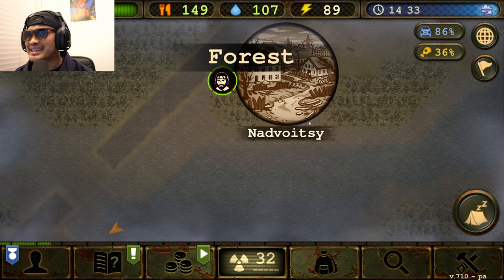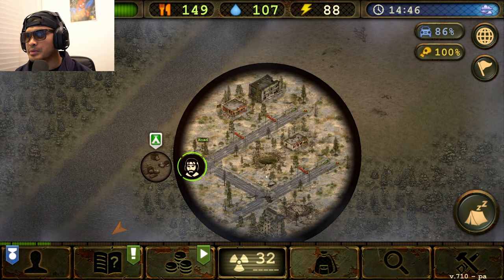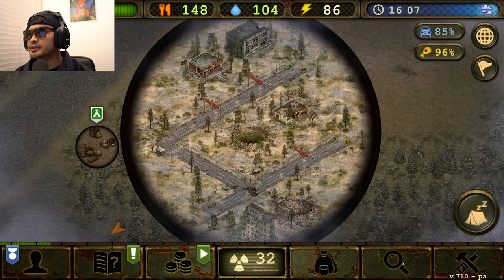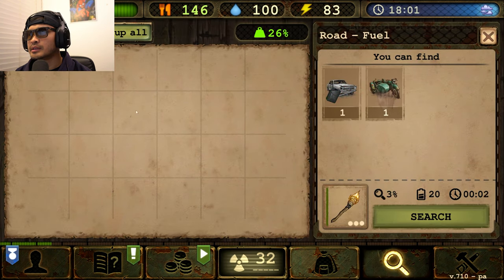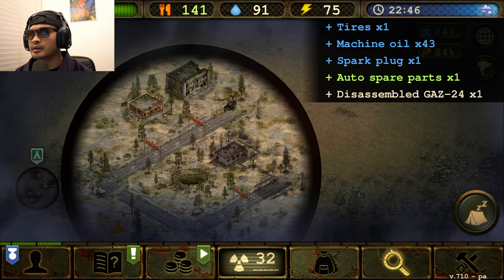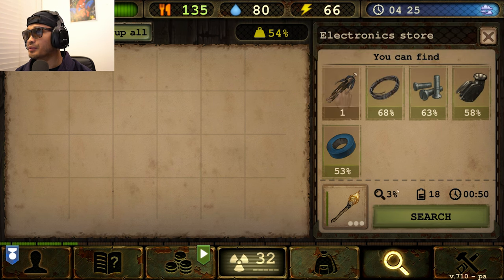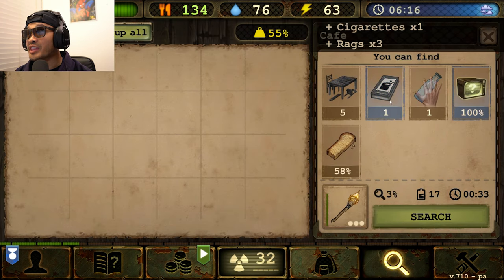Let's stop at Navodski and see what we can pick up. This city does have some water, so let's get some of that. Let's go to the pharmacy and pick up some items — get some more gas. Oh, some more bicycle parts. Now let's go to the electronics store. Maybe we can get a dynamo flashlight — yeah, we got another one. And we got another cookbook — hell yeah!